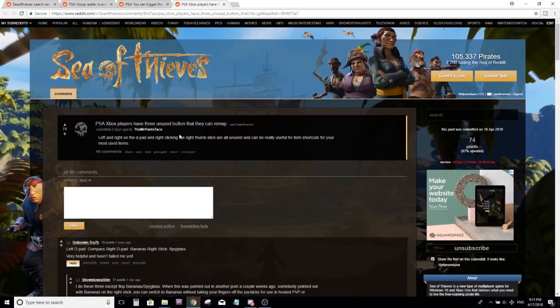Today's Sea of Thieves PSA comes from Mr. Pants Taco over on the Sea of Thieves Reddit. The PSA says Xbox players have three unused buttons that they can remap. Left and right on the D-pad and right-clicking the right thumbstick are all unused and can be really useful for shortcut items on your most used items.